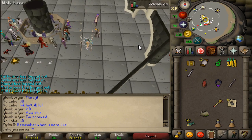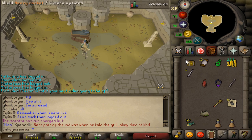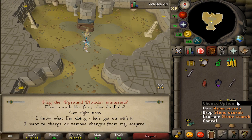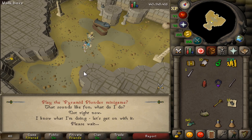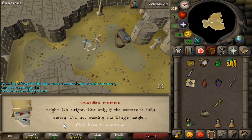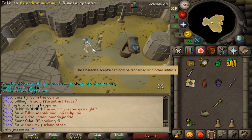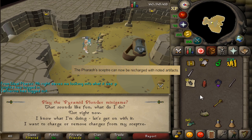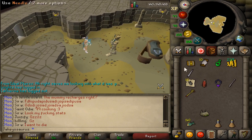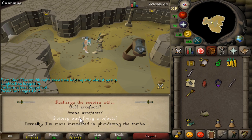Now let's head to the mummy at Pyramid Plunder. You can now charge or remove charges from your scepter — he removed all my charges. Useful if you want to sell it without spamming teleports. Also, noted stone scarabs are now accepted. According to the patch notes you can recharge the scepter with noted artifacts from this minigame — I have 12 noted stone artifacts which is the amount needed — but it seems to be bugged right now. I'm sure they'll fix it.